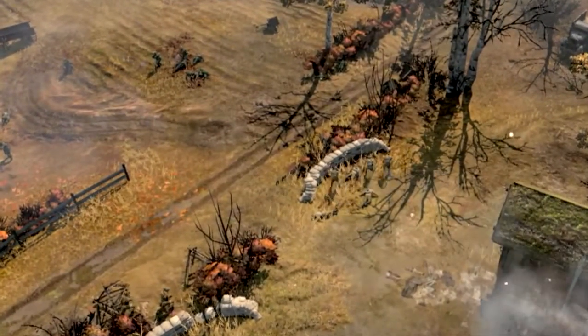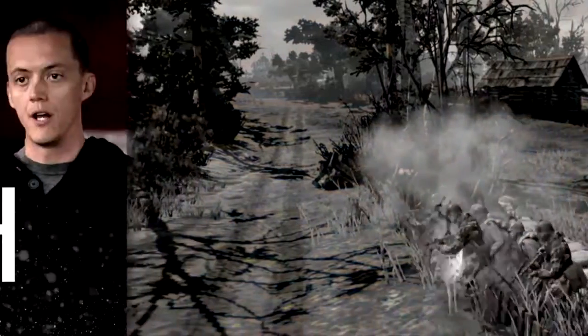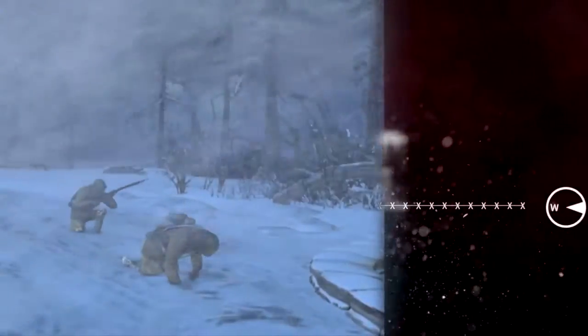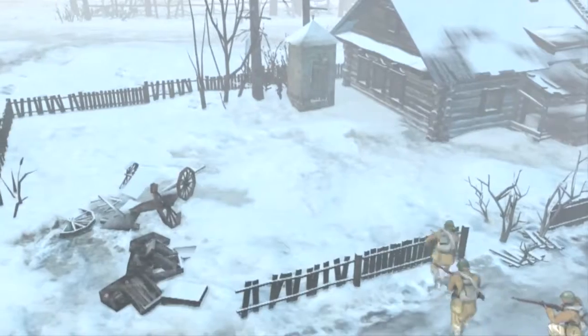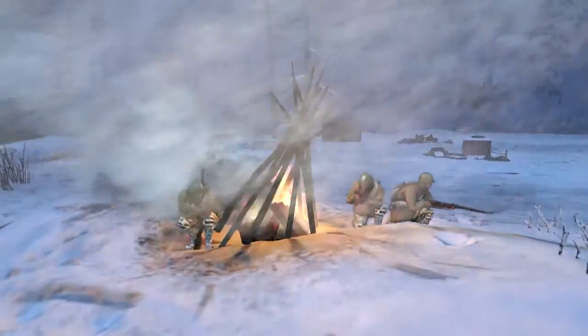A great example of how we use vaulting in Company of Heroes II is that we wanted a visual language of any passable wall being something you could climb over. If you pair that up with ColdTech, there are a lot of situations in the game where the long way around you're probably not going to make it. If you vault, now you can get to a location where you can take cover, stop freezing, or get somewhere where you might be able to get heat and warm up again.